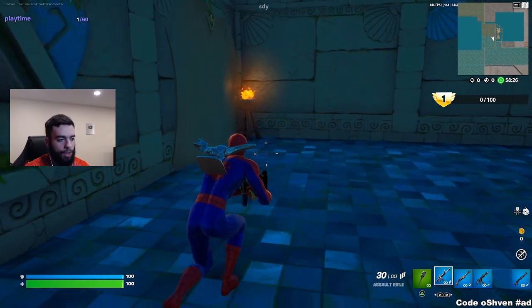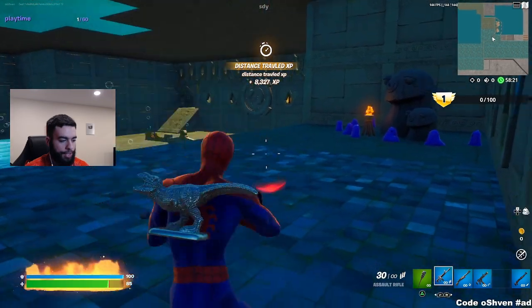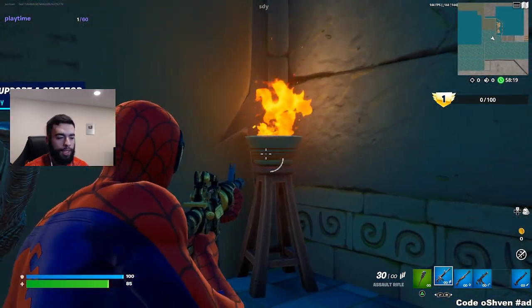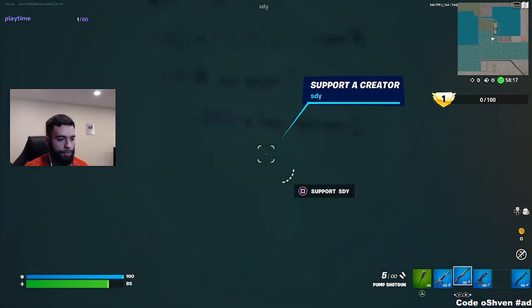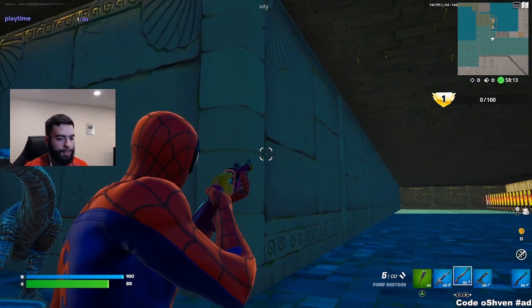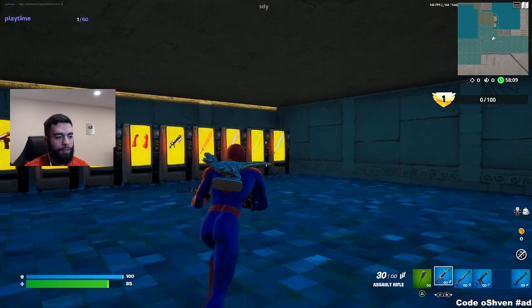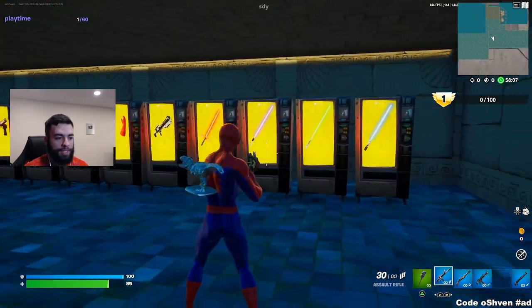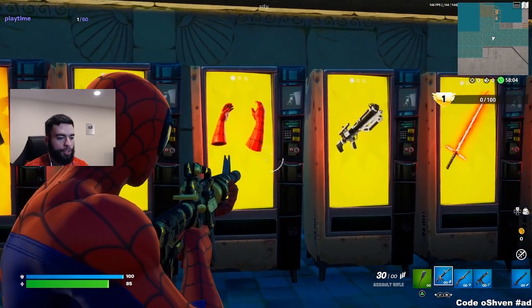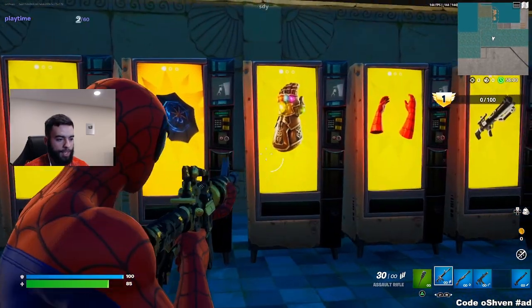Once you do that, all you've got to do is come over here and jump on this just like this until you take damage — just take damage one time. Then come through here. Boom. And as you guys can see, you're in this secret room.